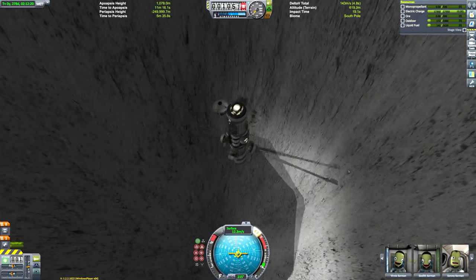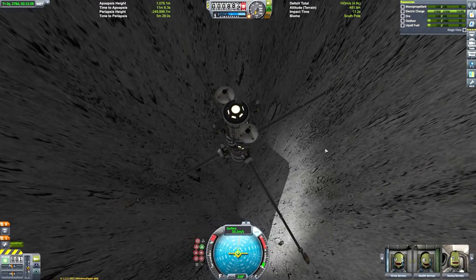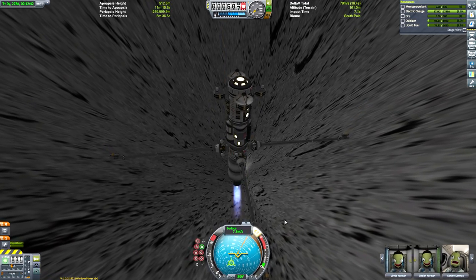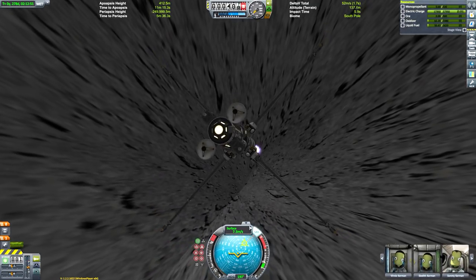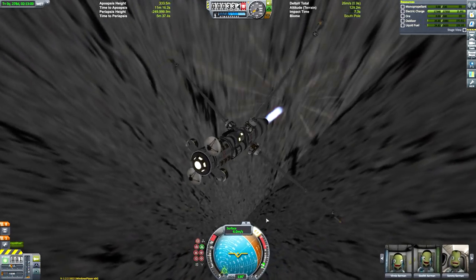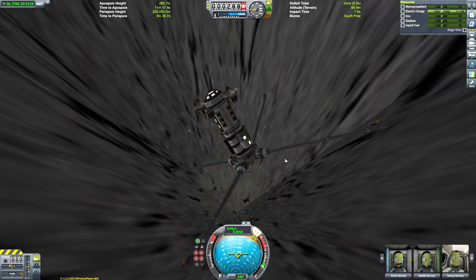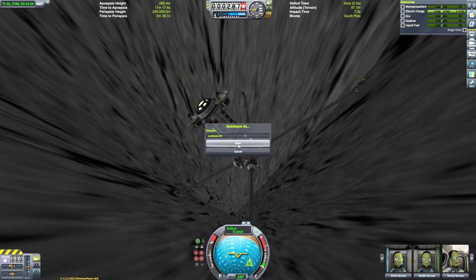We achieved almost a hover there — just controlling our descent. We quick saved and then reloaded because I died again, but we're nearly at the bottom now. I'm using Auto-SAS to hold retrograde, very gently coming down. There's absolutely no auto-strut on this thing — that's why it's so wobbly — but hopefully the flex will help absorb some of the impact. If you want to watch a montage of all the attempts I made, there's a link in the description on my second channel. The song that plays is by Barenaked Ladies from their greatest hits — that pulled me through and gave me the motivation to carry on. And that's it — we are now landed.